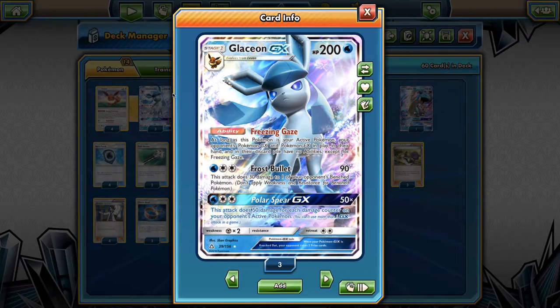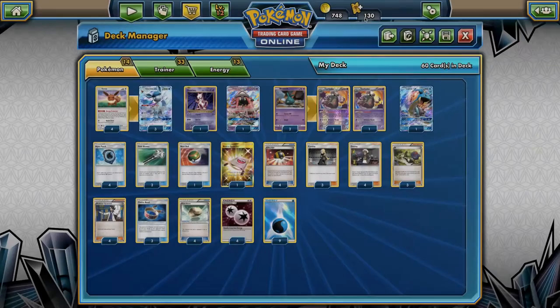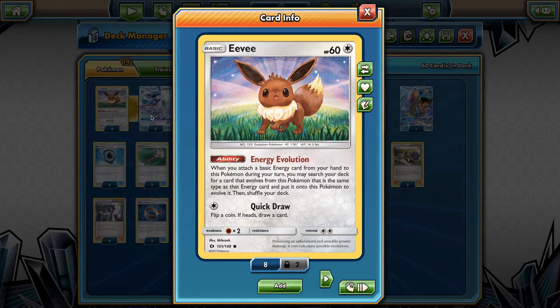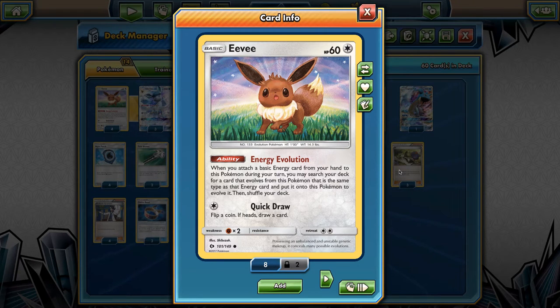So, as long as Glaceon is in the active position, your opponent's Pokemon GX and EX can't use their abilities. The thing that really makes this deck tick is the Energy Evolution Eevee. When you attach a basic Water Energy from your hand, you can straightaway go and get the Glaceon GX and evolve. So, turn 1, if you start Eevee in the active, you can get ability lock straightaway for your opponent's EX and GX.